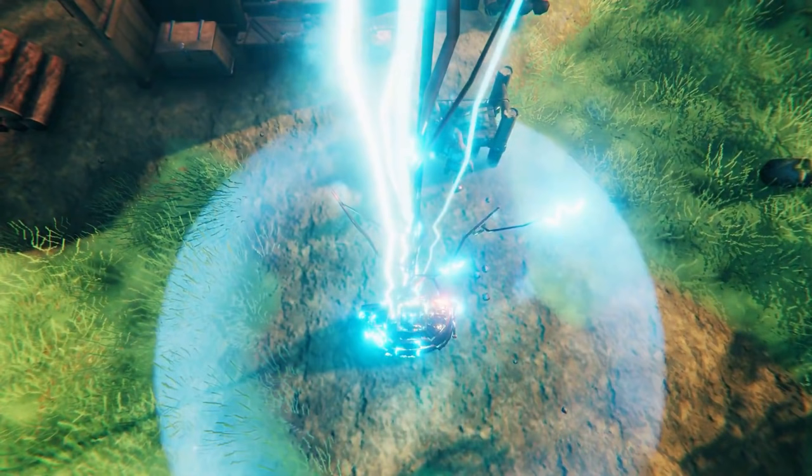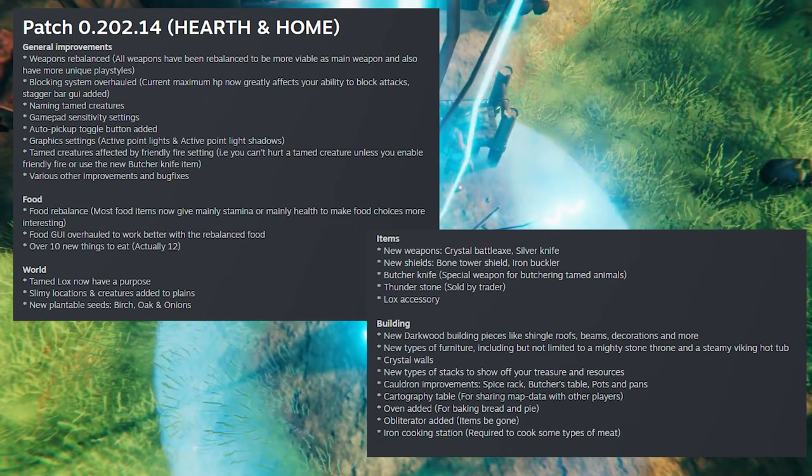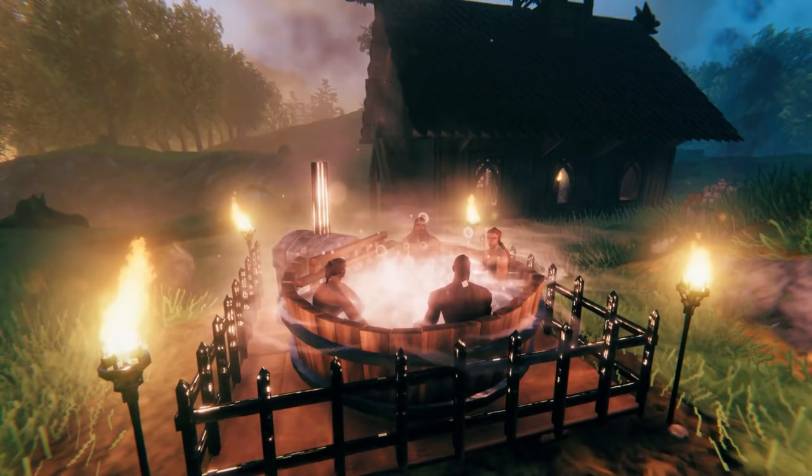Let me read through the patch notes. The new version is 0.202.14 — this is the Hearth and Home update. General improvements include: weapons have been rebalanced, the blocking system has been overhauled, you can name tamed creatures, there's gamepad sensitivity now, and an auto pickup toggle button has been added.